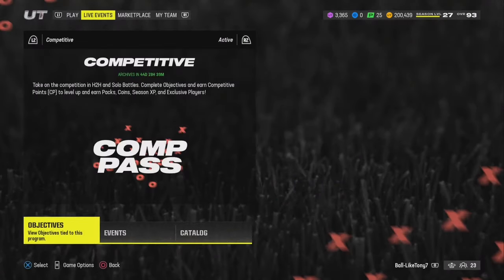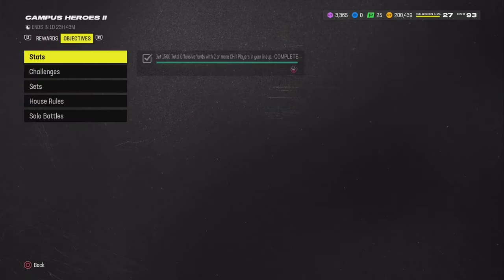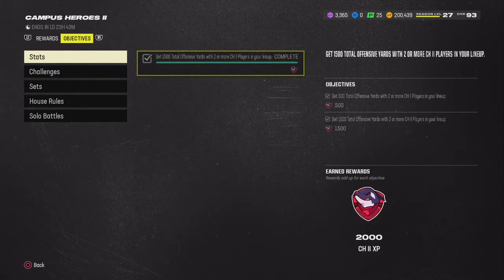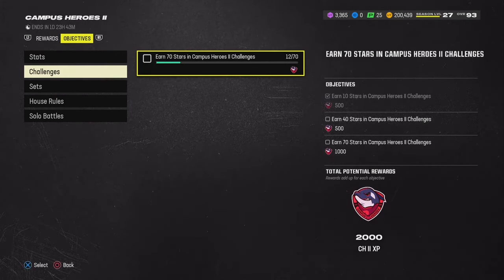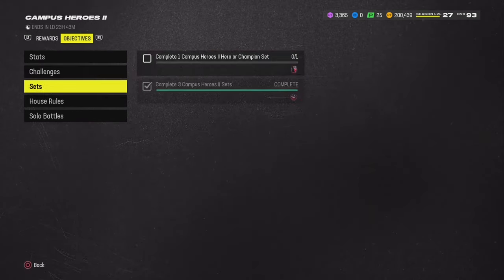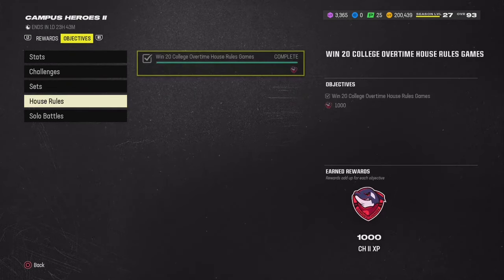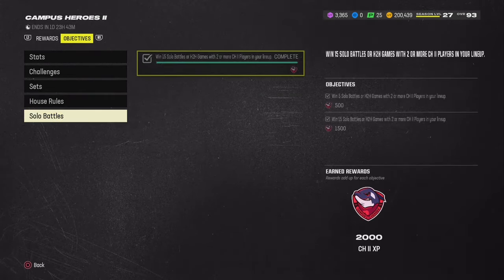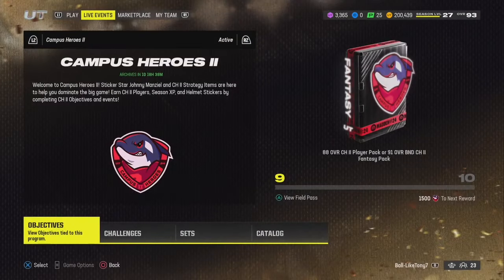Now let's get to the promo XP. We got campus heroes right here and there's plenty of XP to go around. There was 2,000 XP from the solos. Sets — complete campus hero 2, complete three campus hero 2 sets, get 1,500 XP. House rules had 1,000 XP but it's too late to do house rules. And then head-to-head or solo battles — win with two or more campus hero 2 players in the lineup for 2,000 XP. Pretty good right there.